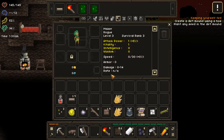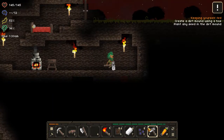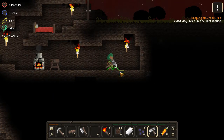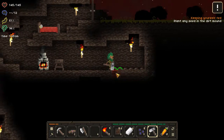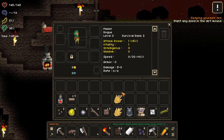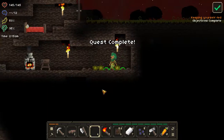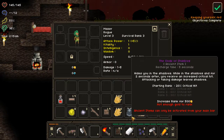We're going to get our hoe and decorate this area a little bit. Now let's plant some seeds — cabbages. To plant, you push E and you plant multiples by holding the E button down.